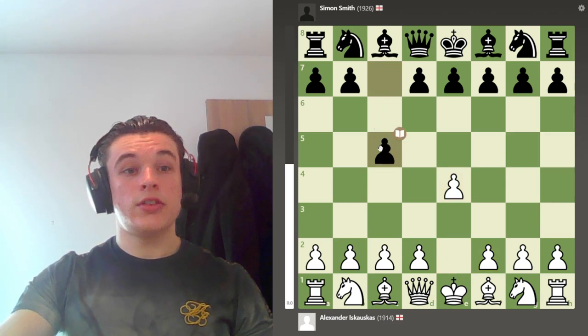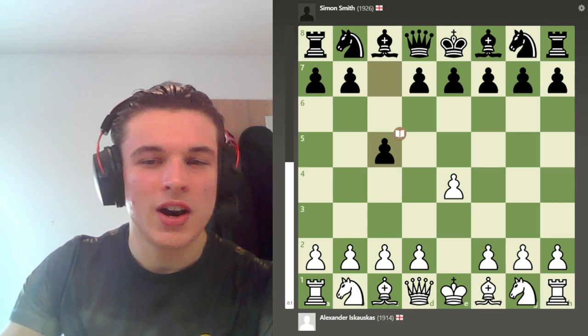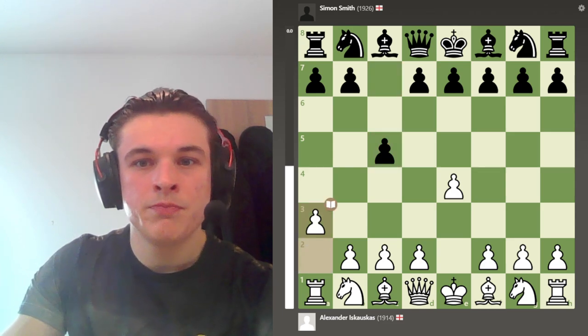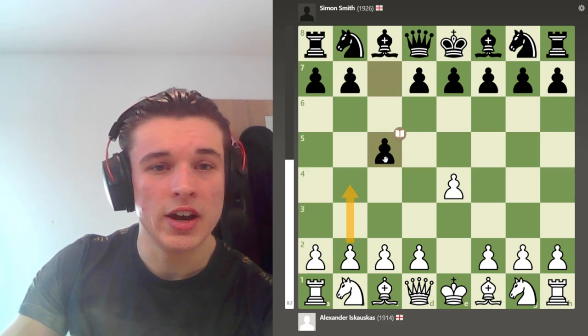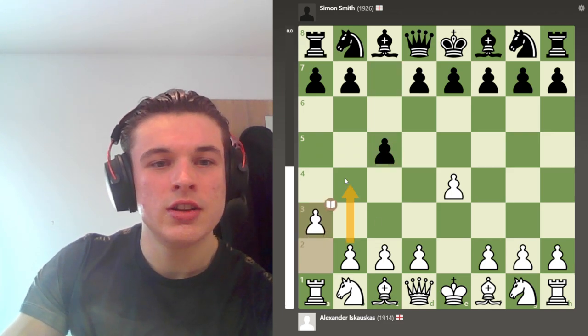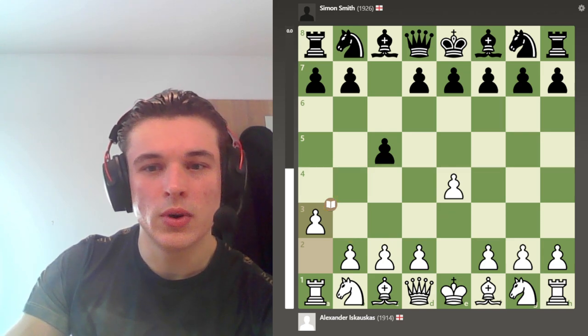The game starts with a Sicilian defence, so it's pretty wild, as you'd expect. I play A3, which is like a delayed wing gambit. You can play B4 straight away and give up this pawn, but if you play A3 you kind of delay the idea and just give extra support for the B4 square.